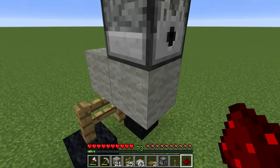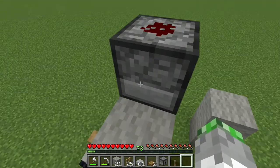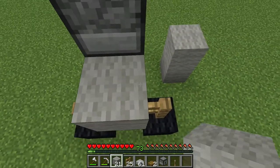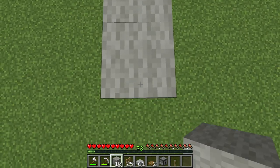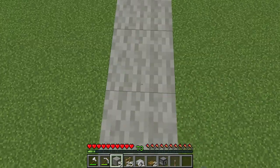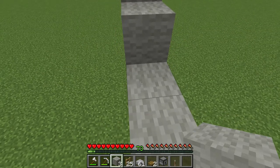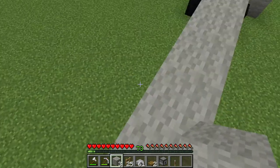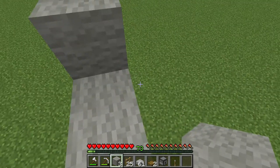Place this red stump there. Then we'll need this to be 13 blocks — 11, 12, 13. Then we'll need to build up this right here, 3 blocks, and then put down 2. Now we need this to be 3 blocks as well.